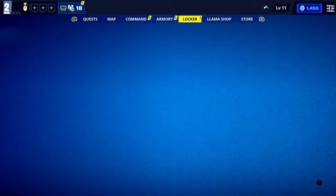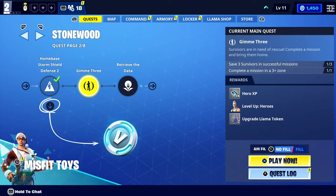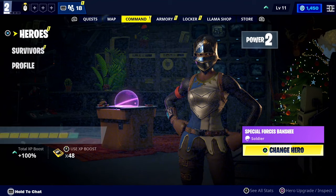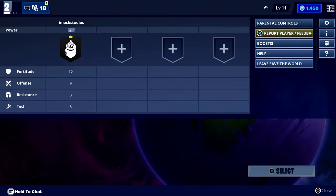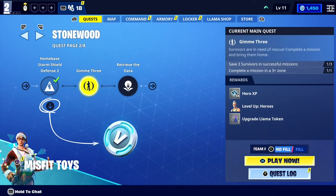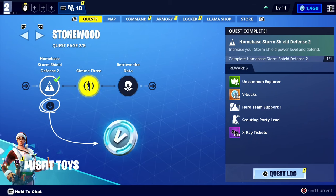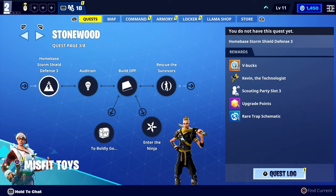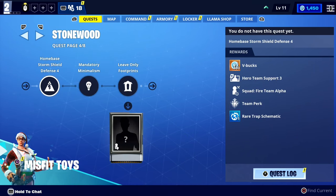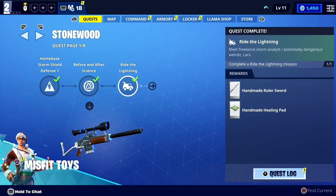Just like that, I am now in Fortnite Save the World. Not a lot of people know about Save the World, but it's basically the campaign version of Fortnite, and in Save the World you can literally get thousands and thousands of V-Bucks for completely free every single month. There are a ton of ways of getting free V-Bucks in Save the World, but one of the best is by completing quests. For every quest you complete, you literally get 100 free V-Bucks as a reward. For example, Storm Base Home Shield Defense 2 — if you look on the right it shows all the rewards, and one of the rewards is 100 free V-Bucks. Storm Shield Base Defense 3, another 100 V-Bucks for free. And for every single thing you complete in Fortnite Save the World, you literally get free V-Bucks.